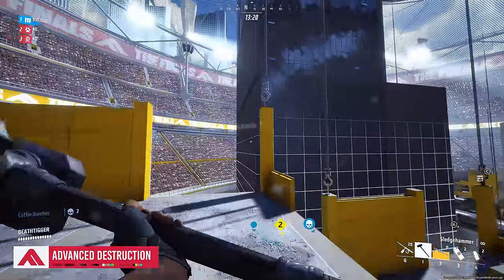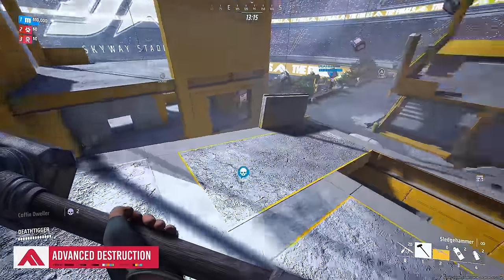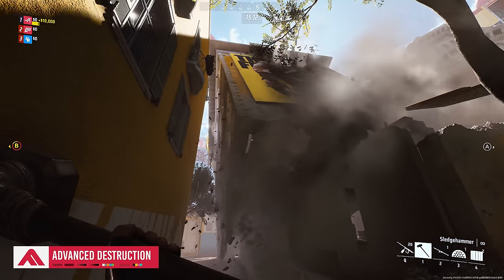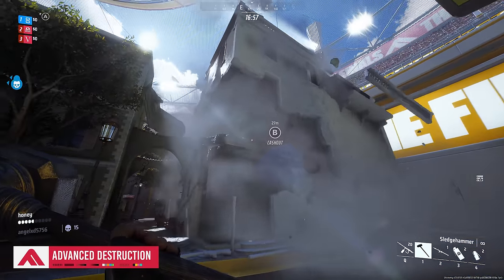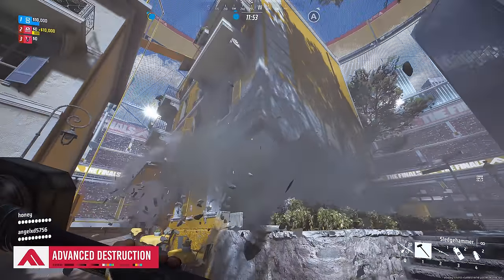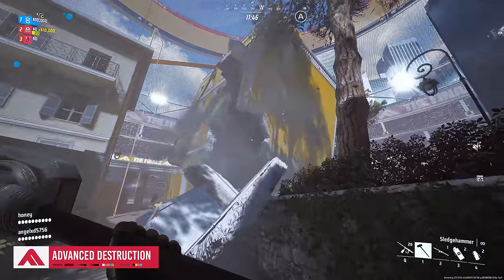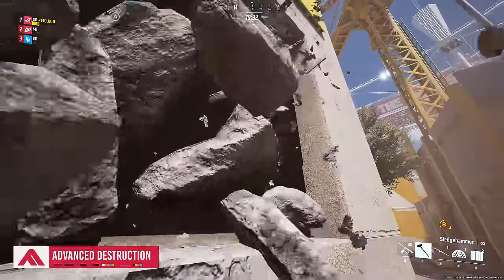Knowing how to harness the game's destruction engine can drastically change your success or failure during a match. For example, if you knock out more than half of a building's ground floor walls, it'll unhinge the structure from the environment. Depending on the size of the building, that could cause it to crumble to pieces, topple completely over, or change the entire dynamic of a contested cash out point inside. If your team is struggling to chew through the enemy's fortifications, just take the whole building down instead. The heavy class can use the sledgehammer's alternate attack to destroy foundational walls pretty quickly, by the way.